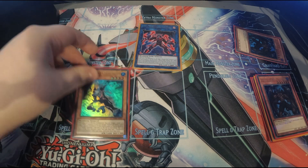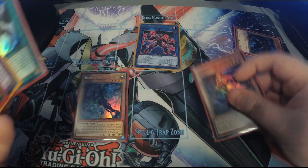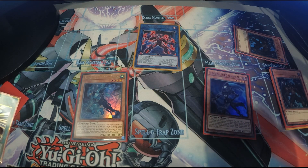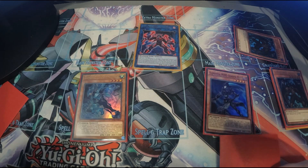We normal summon Liquid Soldier, and once summoned we use its effect to revive Shadow Mist. Shadow Mist then searches out Mask Change.